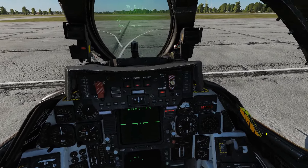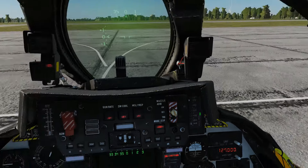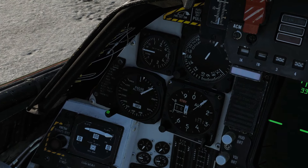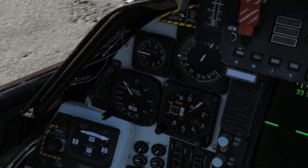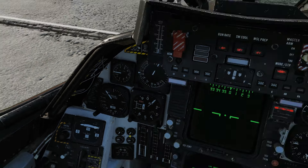Next we can uncage our backup ADI with a left click. Then we can turn on our radar altimeter. Scroll wheel upwards and set whatever feet you want the warning at — 500 feet, say. Currently it says off but it will warm up and then turn on.